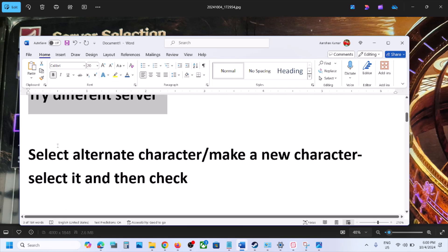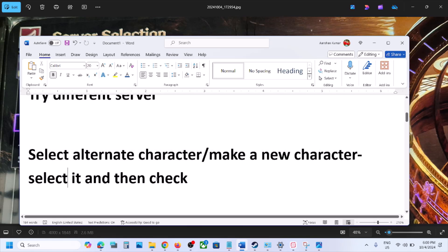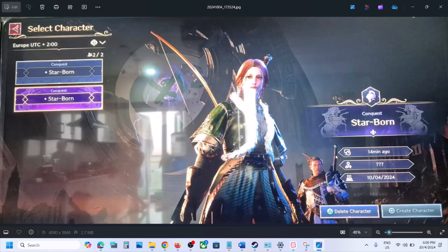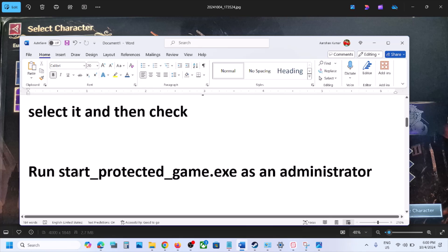The next step is to select an alternate character and make a new character. Select the new character and then check — this has worked for a few players. If you have two characters available, select the other character or go to create character, create a new one, and then check.